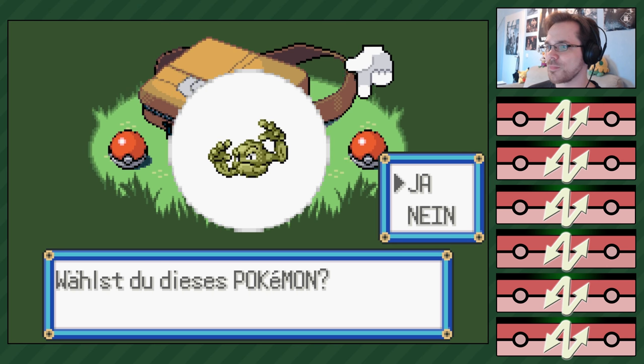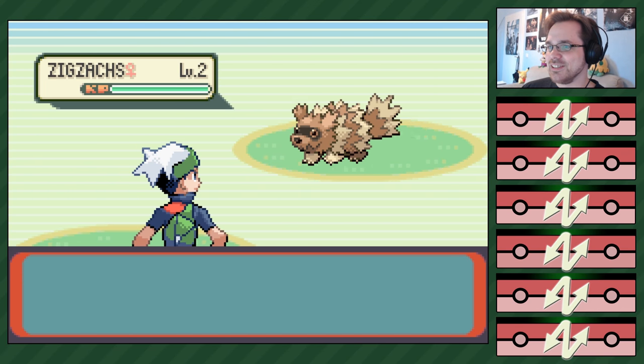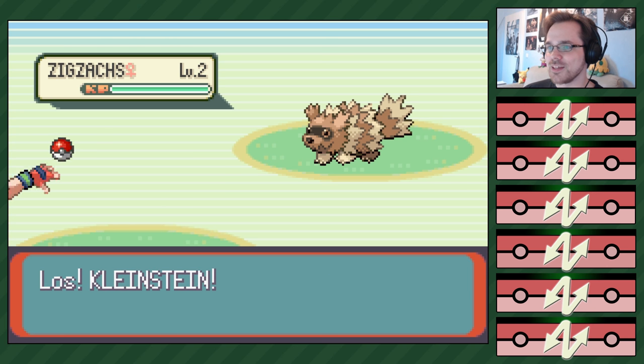Gut, dass ich Zubat genommen habe. Wir müssen gegen Zickzacks kämpfen. Ein Weibchen. Ach ja, stimmt, klar. Wählst du dieses Pokémon? Ja, ich nehm Kleinstein. Okay, ich bin schon im Kampf. Ich glaub, du nimmst ein bisschen Schaden mit Zubat.